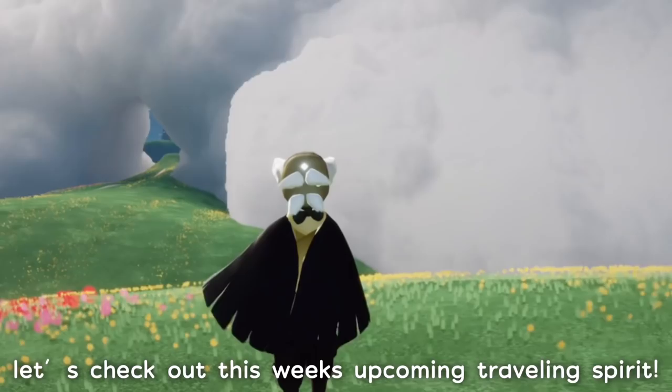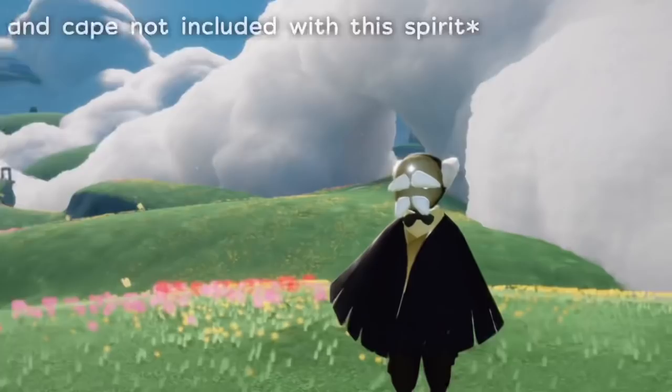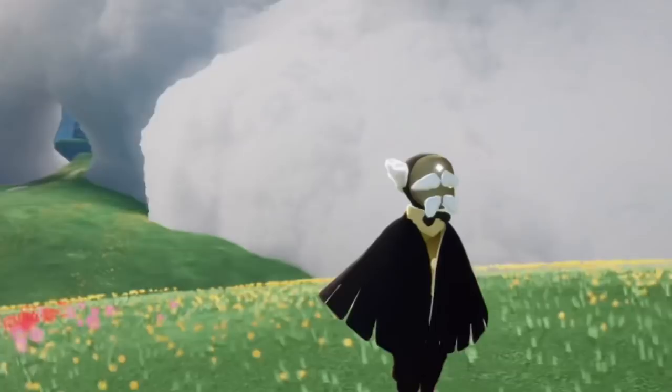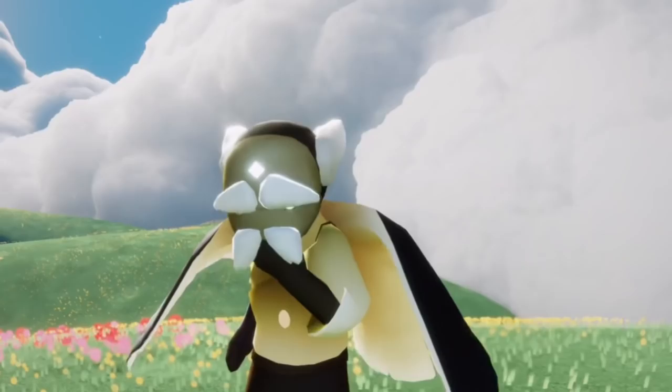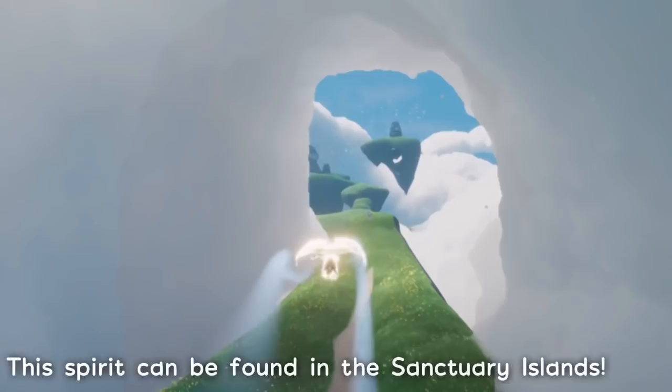Hey everybody, I'm Nasty Mold and today we're gonna be talking about this week's upcoming traveling spirit arriving this Thursday: the Hiking Grouch. We're gonna be going over all the cosmetics the spirit has, which includes everything I'm wearing besides the cape. They have this old man mask with big eyebrows and a mustache, and it comes with a little balding hairstyle. Ever since I started playing Sky I love dressing like a little weird old man, so these are both great cosmetics for me. But the favorite thing from the spirit is the bow tie accessory — I love it, it looks so cute with every outfit.